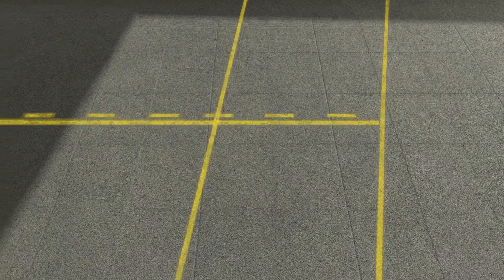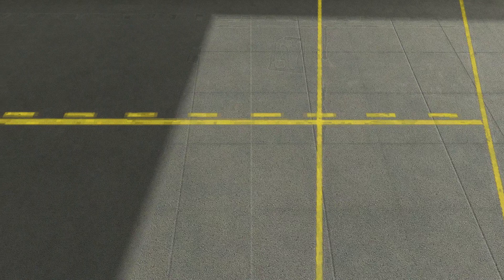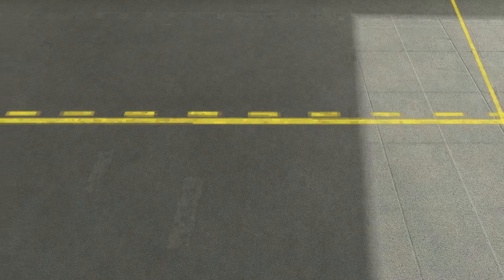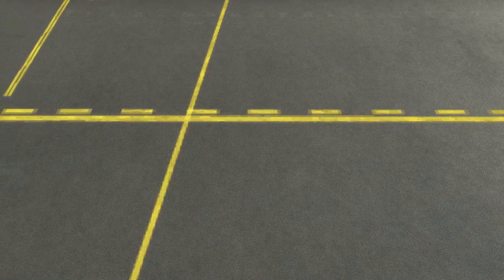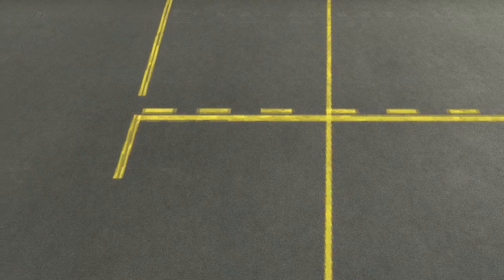Another type of hold marker similar to the runway hold marker is the movement area marker. They consist of a single solid yellow line bordered by a single dashed yellow line. Movement areas are runways, taxiways, and other areas used for the taxiing, takeoff, and landing of aircraft. Access to the movement areas requires specific approval at tower-controlled airfields. The solid line is on the non-movement side and designates the aircraft holding position.